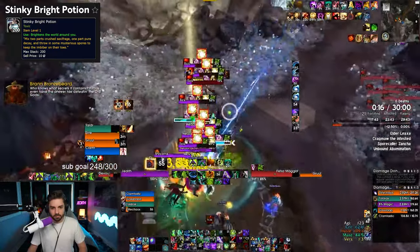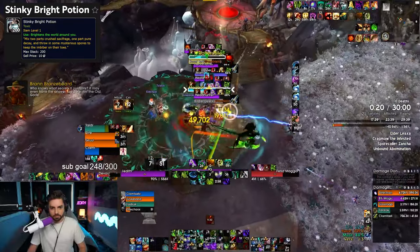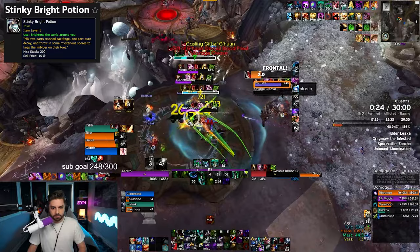Now, if you're not an alchemist, don't worry — you don't have to be one. You can easily snag these from the Auction House for pretty cheap. Last time I checked, they were hovering around 50 gold each.